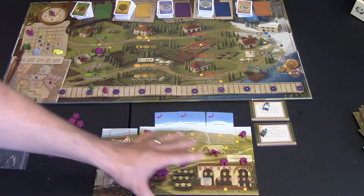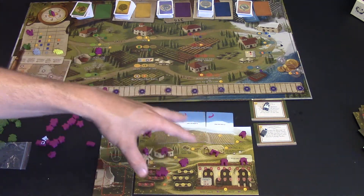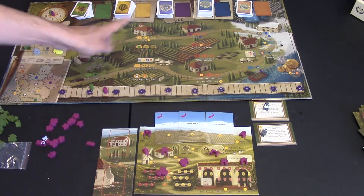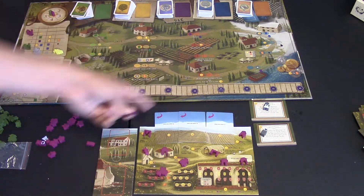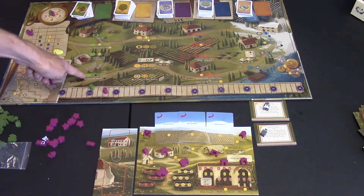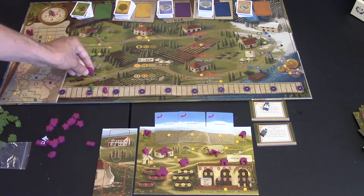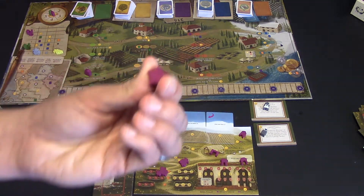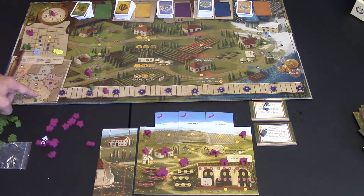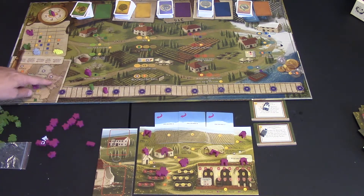Those are the buildings on your player board. Each player has the same buildings and they do the same things. You can also build structures from here or from another structure space. Finally, there's a spot to place or move a star token — these come into play for end-game points. You place a star in one of the areas on the map showing influence, and get a small reward the first time.